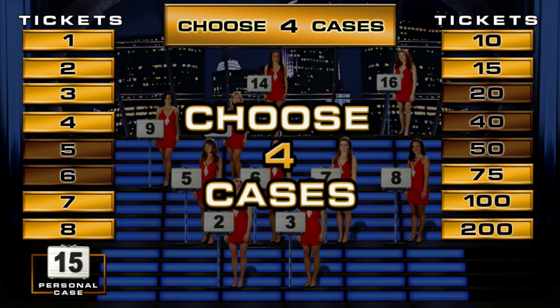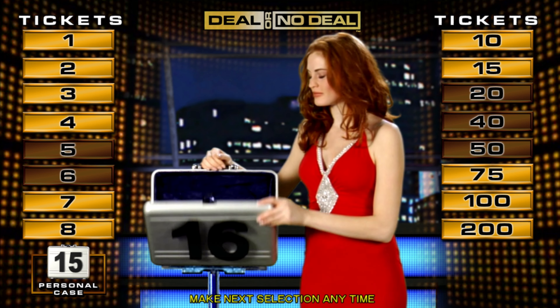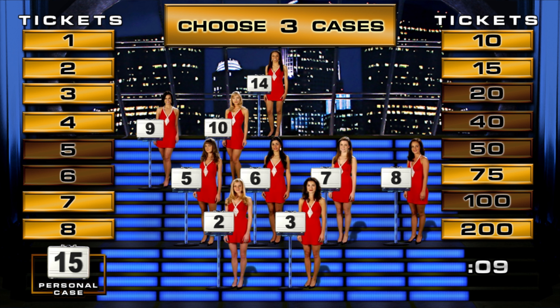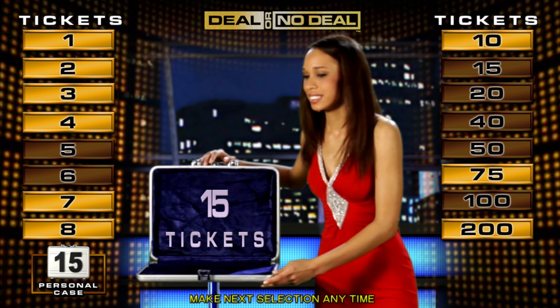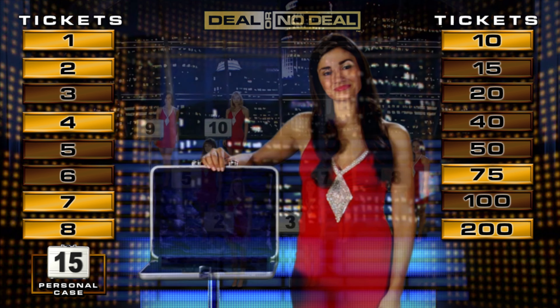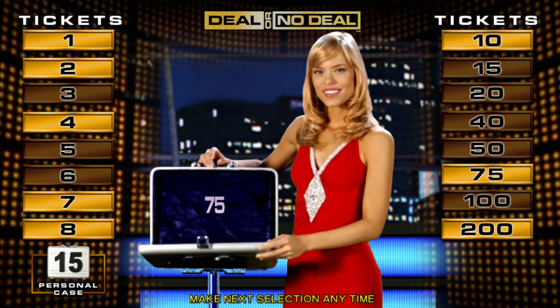Now open four cases. Sixteen — let's see some low values. Fourteen. Six. Three. Two. Ten. We want low value.